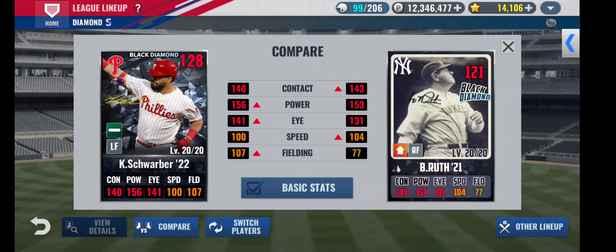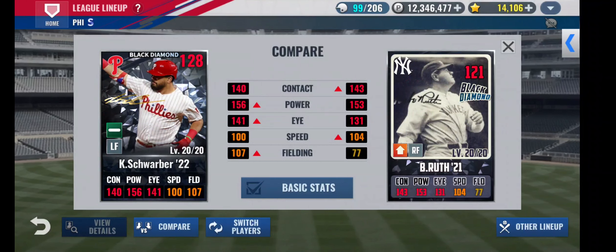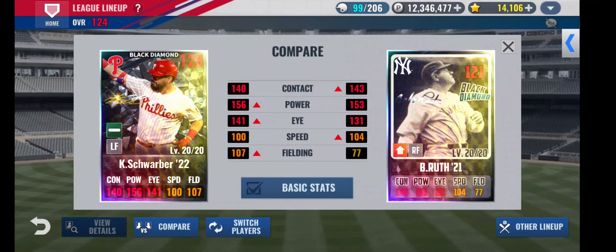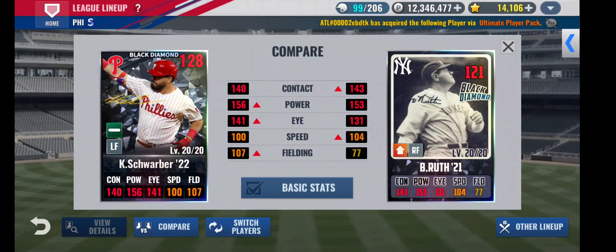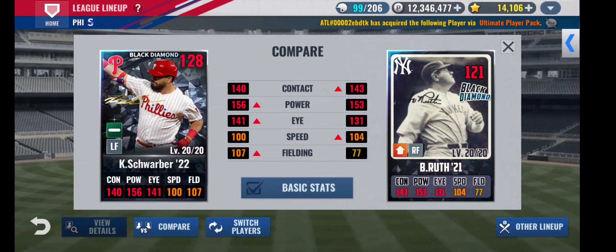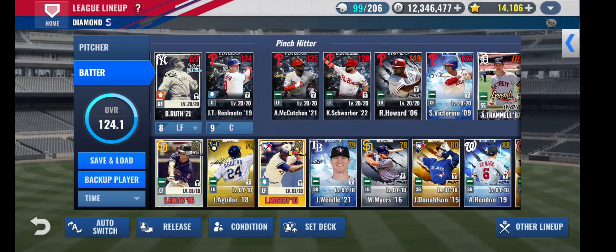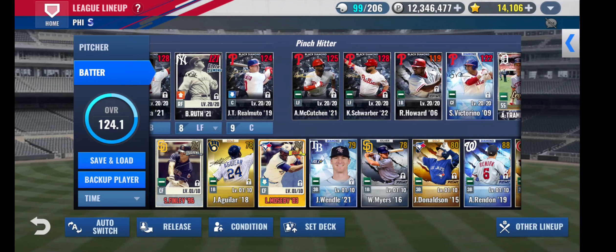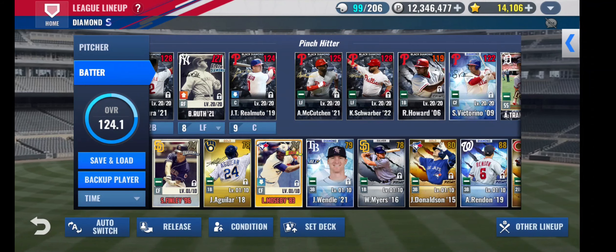Ruth's in up condition right now — when he's not, he has 6 less power, the same contact, and 13 less eye, basically the same speed and way less field. I think you can see from that comp why I would want to get Schwarber in the lineup — just his base stats alone are pretty crazy. Until we get him those skills to get him in the lineup, he'll just be a better bench bat, because he and Kutcher right now are the only two pinch hitters that actually pinch hit for me, as they both pinch hit for Ruth — one or the other depending on the situation.